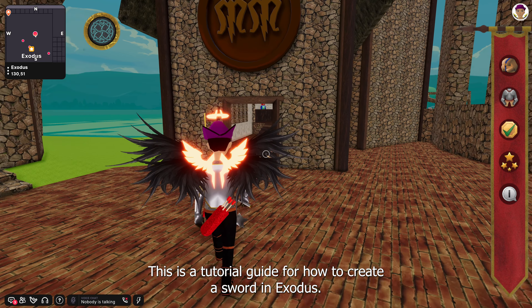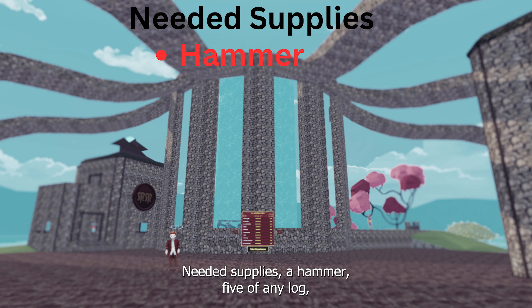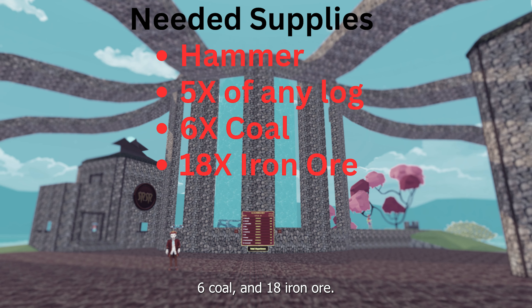This is a tutorial guide for how to create a sword in Exodus. Needed supplies: a hammer, five of any log, six coal, and 18 iron ore.